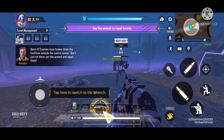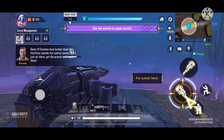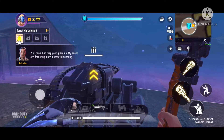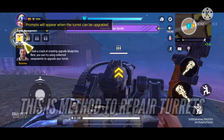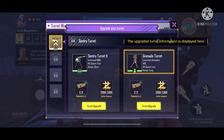Dammit! Enemies have broken down the facilities outside the control center. Don't just sit there! Well done. Keep your guard. My scans are detecting more monsters. I took a crack at creating upgrade blueprints. Here, you can try using collected components to upgrade your turret.